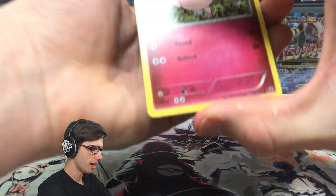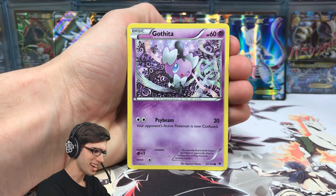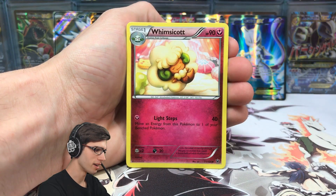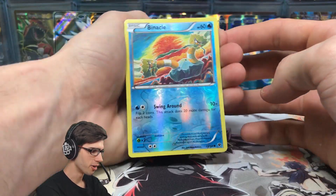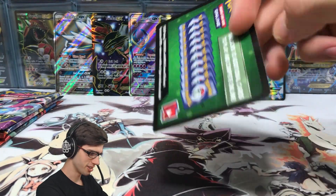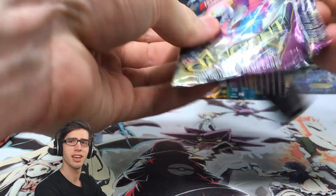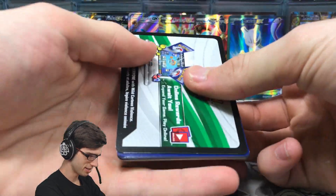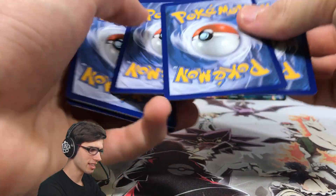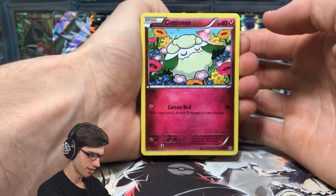Next up we've got Fates Collide. We've got a Jigglypuff, Gothita, Meowth, Snivy, Solosis, Alakazam spirit link, Whimsicott, Zygarde, Binacle reverse holo, and a Reuniclus regular rare. Green codes everywhere today — all of the green codes to match the green screen behind me.